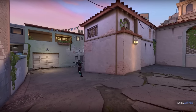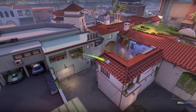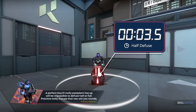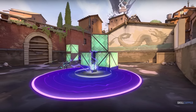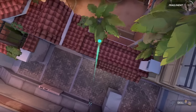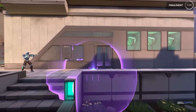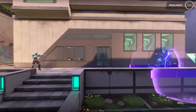Post-plant lineups don't need to be nearly as precise, as the radius is so massive that on-the-fly lineups are super easy. It is nearly impossible to defuse the spike once this Molly is thrown — the spike takes 3.75 seconds to defuse at half, so if you land a perfect Molly, it could just save you the game. This ability is a quick-killing Molly variant, great for quick damage and lots of pressure. It functions well in wider areas where standard Mollies fall short, though the KO Molly isn't the greatest for stalling.